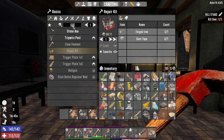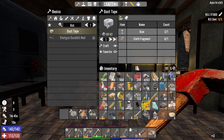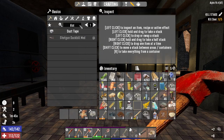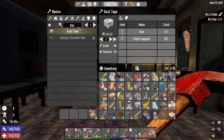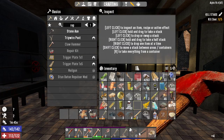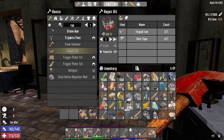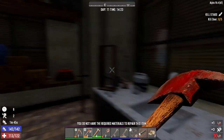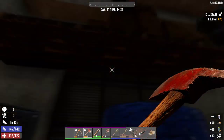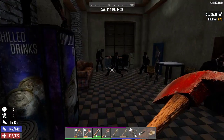What am I missing? Duct tape - can I make duct tape? Yes! Oh, I just made duct tape! Let's make a repair kit so I can repair my baseball bat. That's what I meant - so I can repair my baseball bat. There we go.